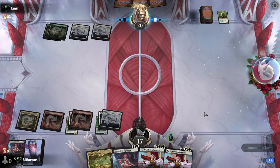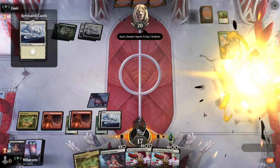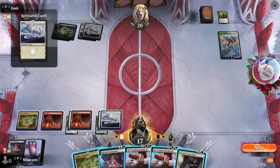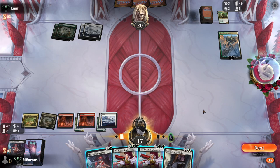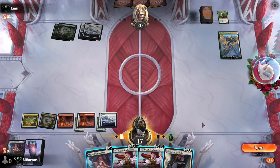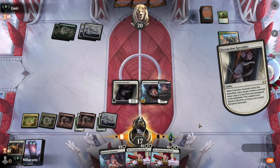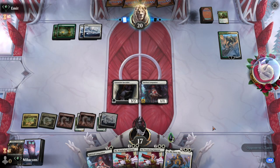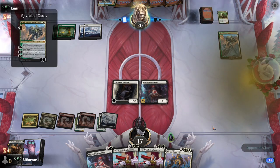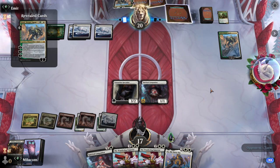We can throw these creatures away and block the remaining toxic creature - see if they've got any combat tricks. They do not. Following up with a Johnny - that's a nice include. Goes looking at the top but doesn't find anything. Let's get Jetmir's Garden down - we've got Farmhand and the dog in the grave for Extraction Specialist. We could try a surprise move with the Wanderer, but I think it's just better to get something down on the board and draw into some more stuff.